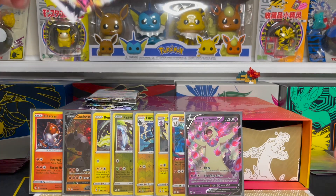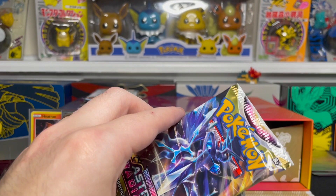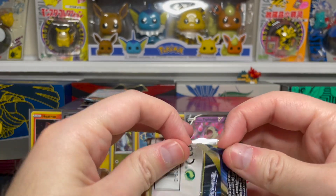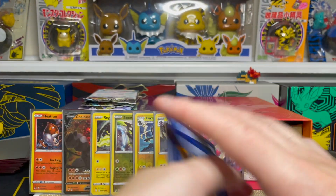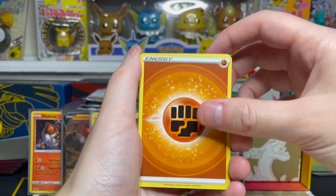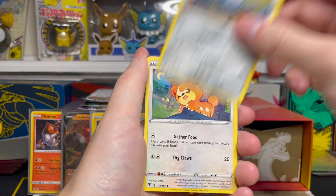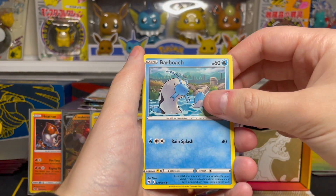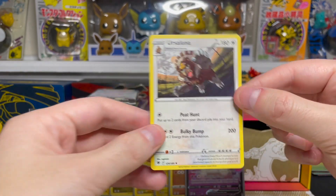We'll see if we can carry that luck into this next Astral Radiance pack, which has Origin Form Dialga on the front. Fighting Energy on the front, Feather Ball, Whiscash, Sweet Honey, Magnemite, Teddiursa, Hisuian Sneasel, Misdreavus, Barboach. Our reverse is a Switch Cart uncommon reverse holo, and on the end we have an Ursaluna regular rare.